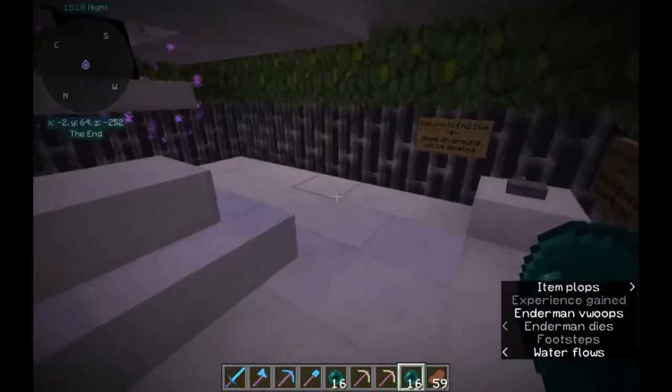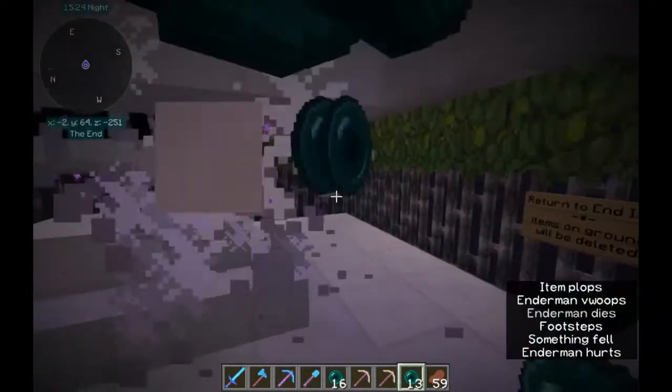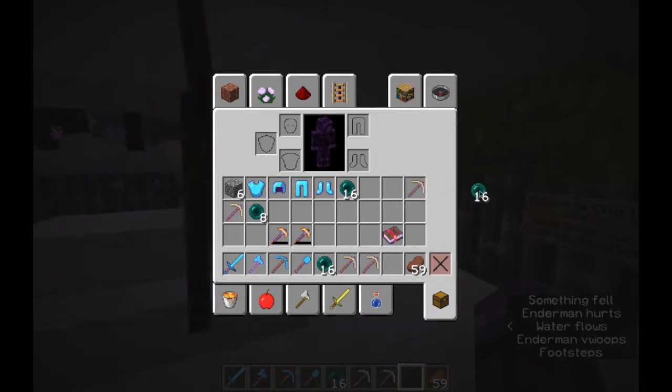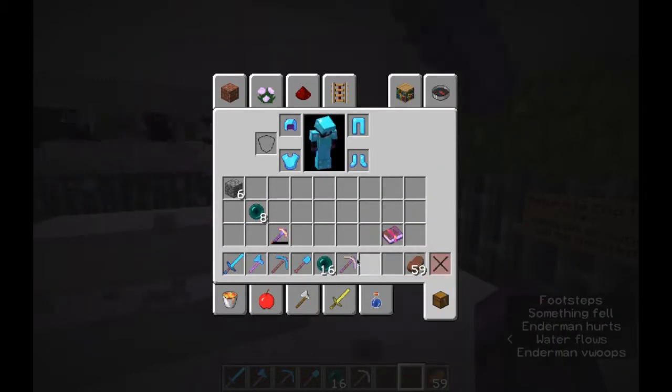When you're done and all your gear is mended, you can go back to the End Island by pressing this button here. Anything left on the ground when you do that will be deleted — removed from the game. Admins will not bring it back for you. Anything on the ground, even your special, special sword, if it gets deleted, it is gone. Make sure that you don't leave anything on the ground that you want to keep.